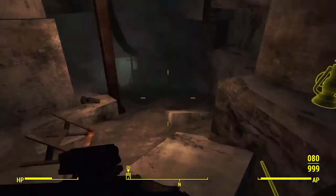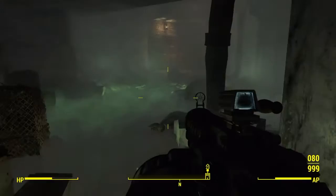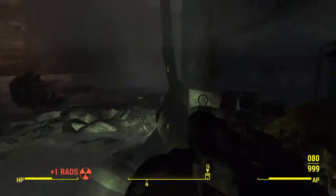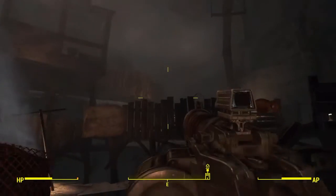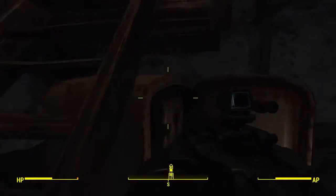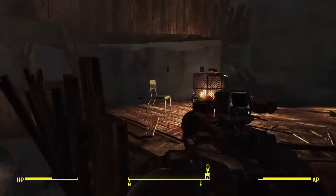Alright, once we get inside, just go ahead and proceed this way. There'll be these dead Mirelurks — they're dead when you get here, so you won't have to worry about them. There will be trappers over here, up here. I already killed those guys, so we won't have to contend with them now.